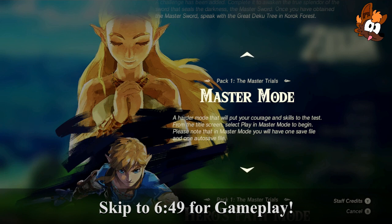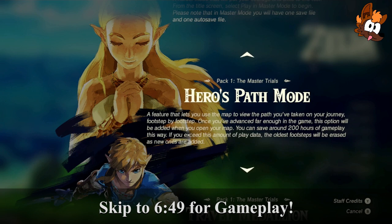The Master Trials also includes Master Mode — a harder mode that will put your courage and skills to the test. From the title screen, select Play in Master Mode to begin. We probably won't be doing that, because we probably won't be able to complete it before Tears of the Kingdom comes out — so Master Mode may be something I do after. Heroes Path Mode lets you use the map to view the path you've taken. It can save around 200 hours of gameplay. I think I've only played about 120 hours of Breath of the Wild, so we shouldn't have a problem.